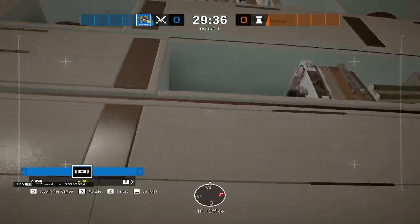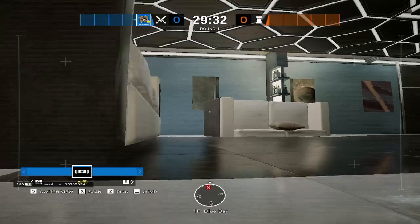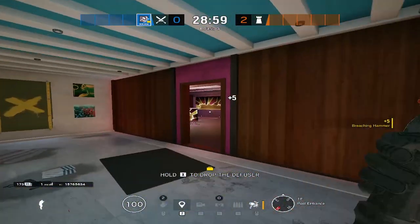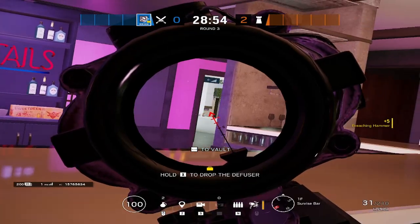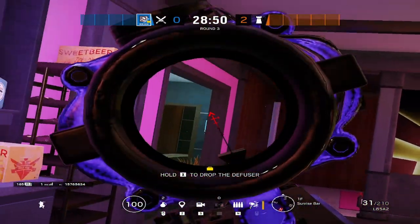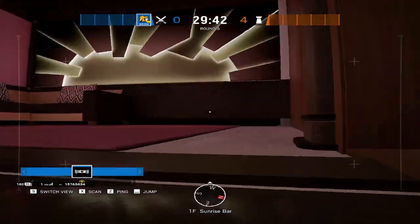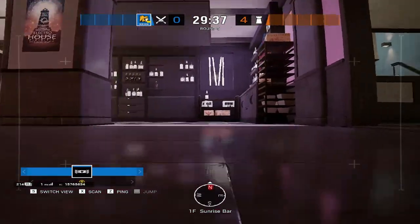A pretty easy way to get this map control is to have Nomad and Yana push through Office — either Nomad drones Yana in, or Yana uses her clone to drone Nomad in. Sledge and Zofia are going to push through Sunrise so you can get a two-way pinch on anybody sitting inside Office, Blue Bar, or Sunrise. Lion is going to join Sledge and Zofia into Sunrise and will also be the person planting.